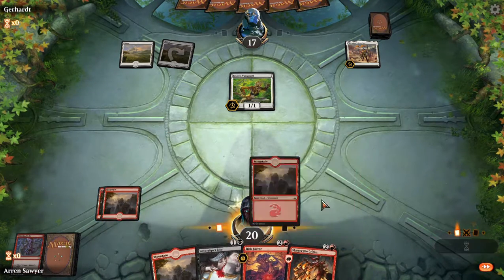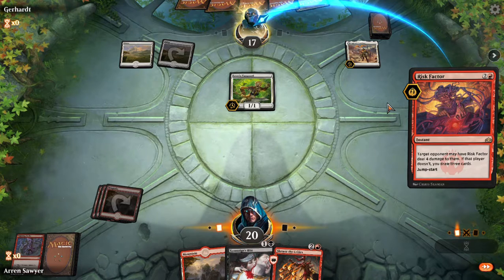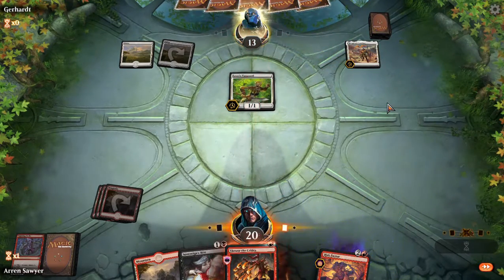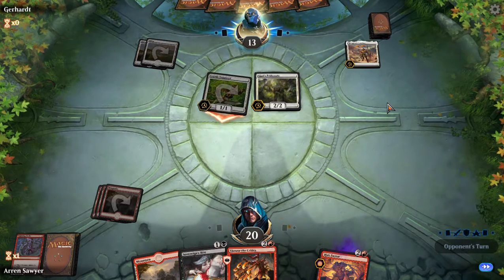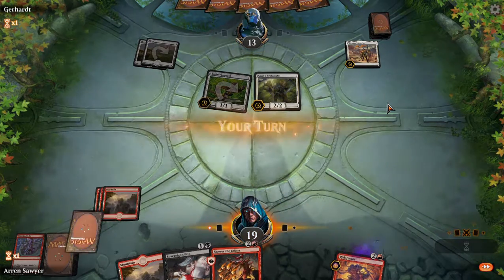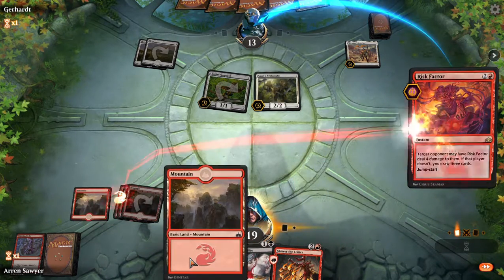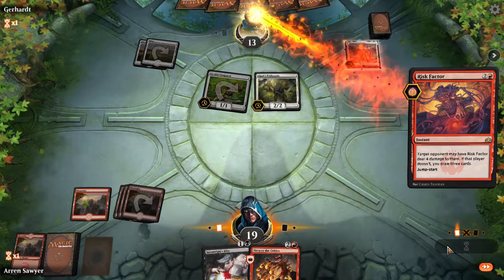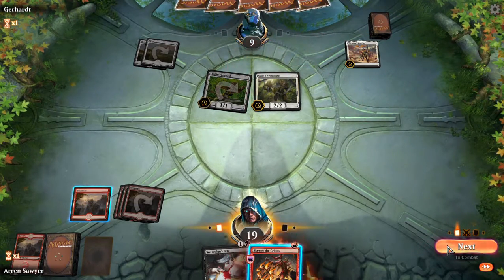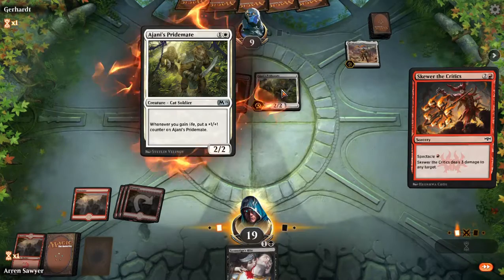Risk Factor is coming out. I'm probably going to discard that mountain on my next turn. I'd much rather draw black though — Sovereign's Bite into Skewer the Critics. Alright, that's really good, I'm super happy about that. The risk factor — he's going to take the damage, I'm sure of it. Now the question is the pride mate or the vanguard.